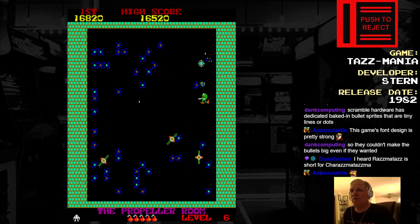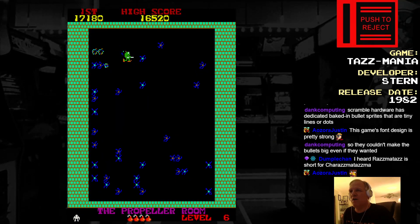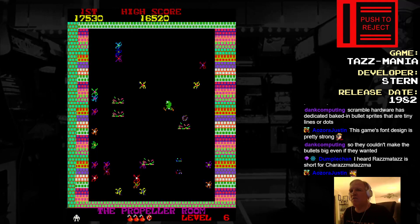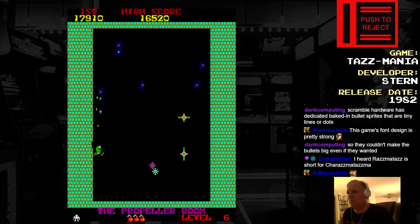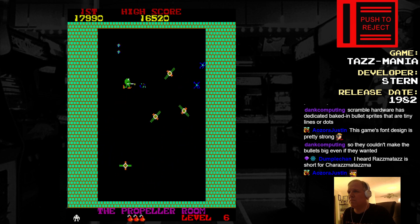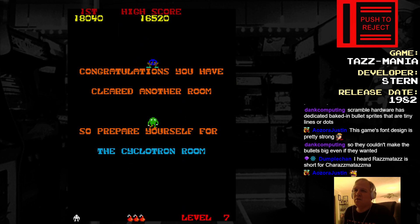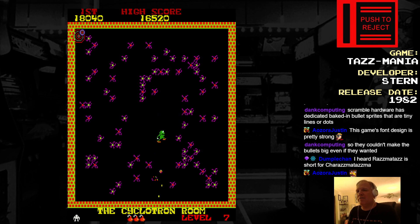These enemies can't be killed — they just keep moving. Unless you do that. This would be the time to use bombs. Alright, distance PB. Prepare yourself for the cyclotron room. That's a lot of shit to shoot.